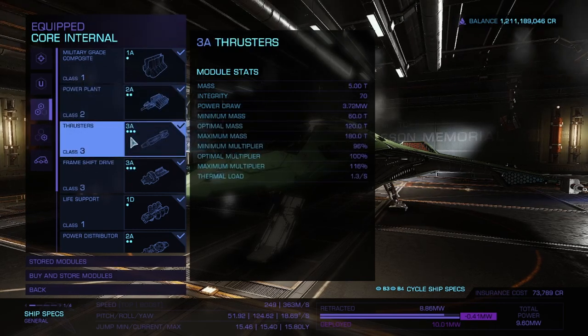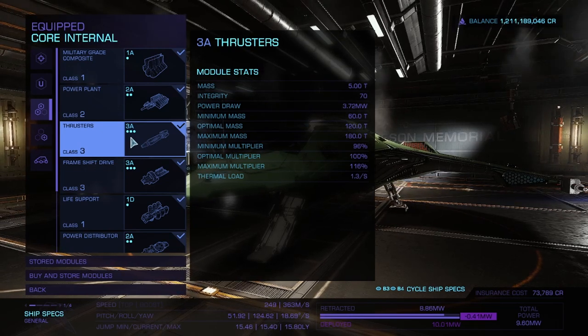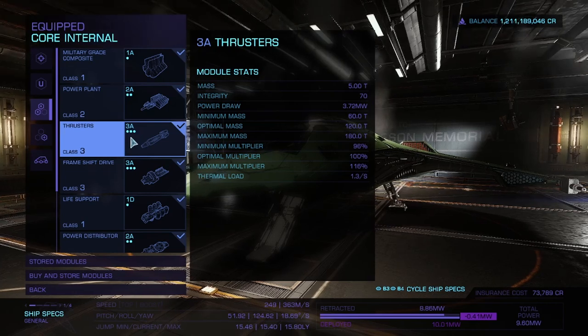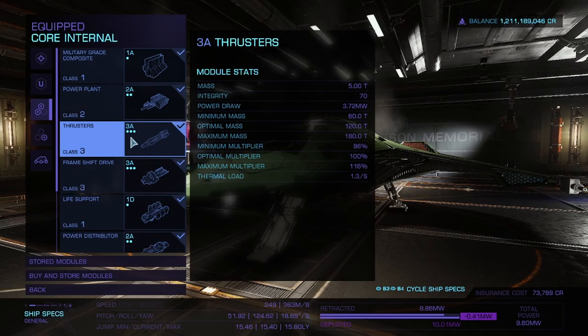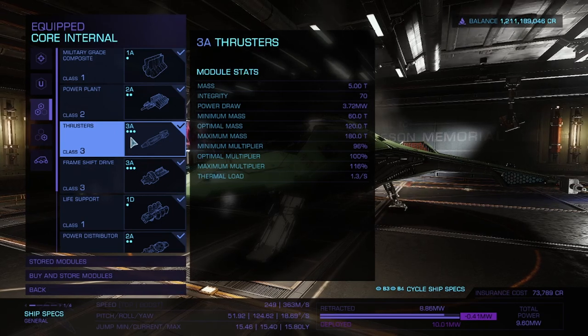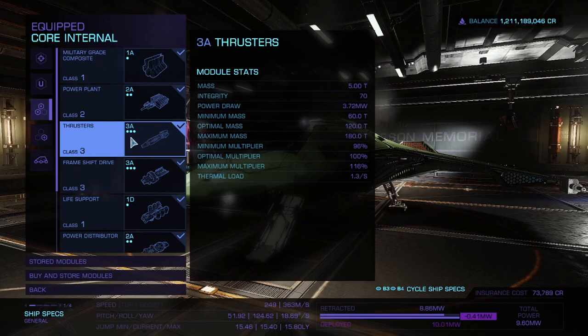For thrusters I've gone with a 3A, because this ship is very maneuverable and having that extra power in your thrusters really helps. You can get out of the way of any missiles coming your way and do your best to stay behind a target, especially if they're a bit bigger than you because they can't turn as well. If you can spin around and get behind them quickly, that is a huge help.